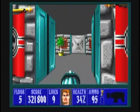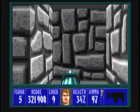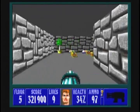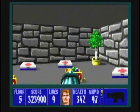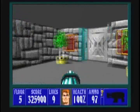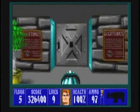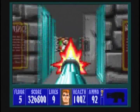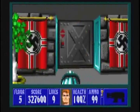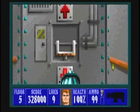Kill the guard. Turn right in this room and open up the final secret of this map. Inside this secret: some treasure and some medpacks — delicious medpacks. Open up the next gold door and kill the SS officer. Then open up the next gold door and deal with the three officers. Quickly open up the exit door and kill the officer before hitting the exit switch.